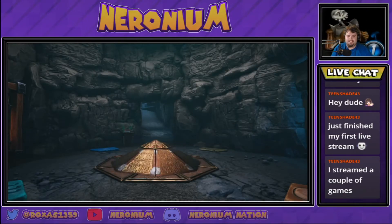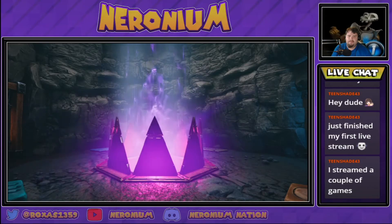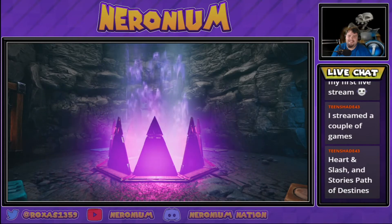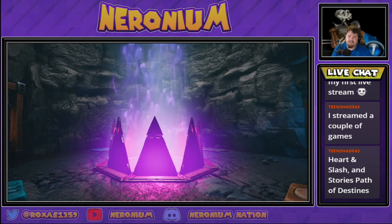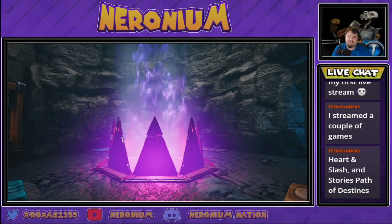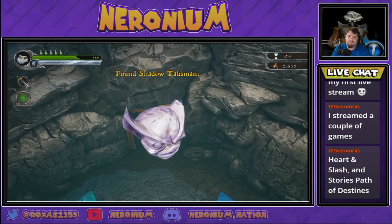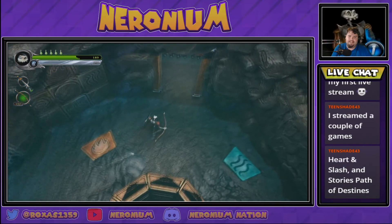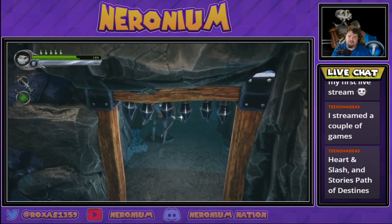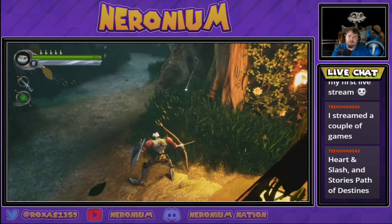Alright, time to release the shadow demons again. I don't think that's very good security if it's just a combination lock. Someone mentioned Heart and Slash and Stories of Path / Death's Path — is this Path of Destinies? I have no idea what those are. Those sound like games I probably should know but don't.